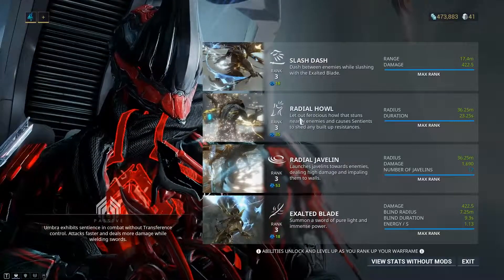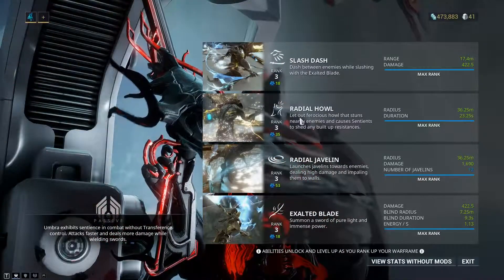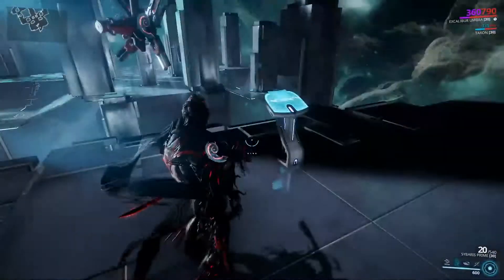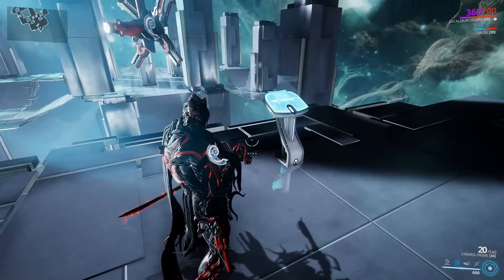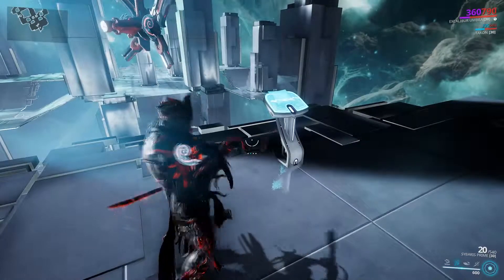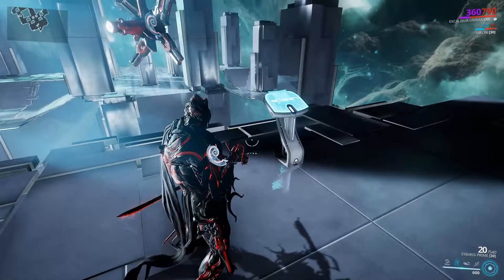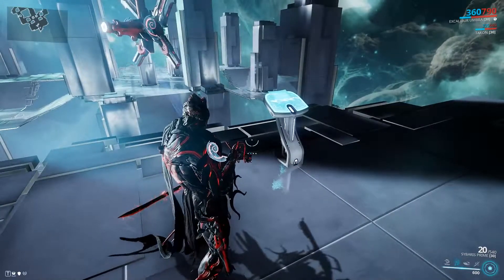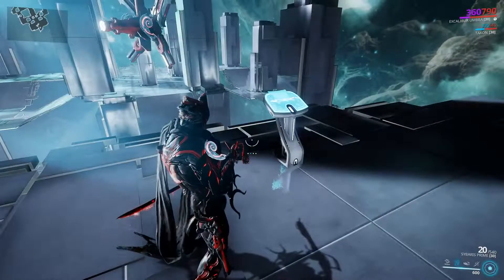Next we have Radial Howl — or Radial Blind. The only difference between Radial Howl and Radial Blind is that Radial Howl is slightly slower. Essentially, in an area around you, you howl and it opens up enemies to finishers. They just kind of stand there blinded. This allows you to open up a ton of enemies to finishers, lock down entire rooms, and allow you to kill a lot of people. This ability is probably one of Excalibur's two really amazing abilities, so I'm going to give this at least a 9 — it's not quite broken, but it is extremely strong.